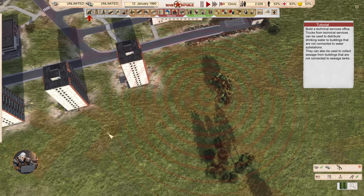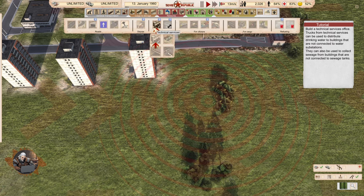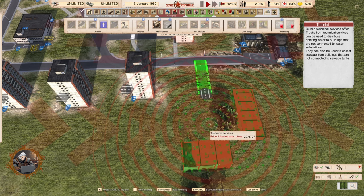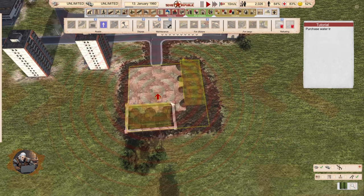Build a technical services office. Trucks from technical services can be used to distribute drinking water to buildings that are not connected to water. They can also be used to collect sewage from buildings that are not connected to sewage tanks. Bringing water with vehicles seems a little bit weird, but I understand the sewage part.